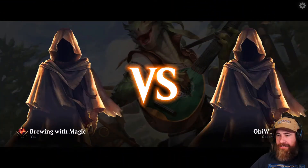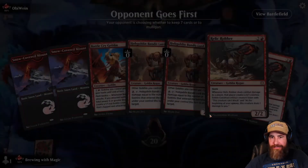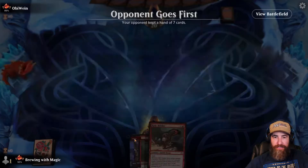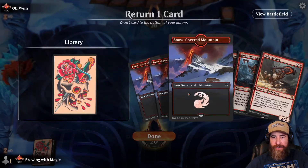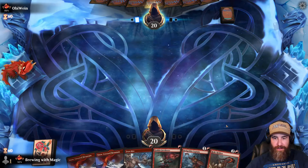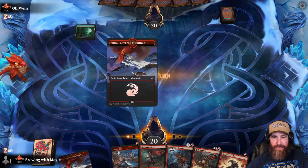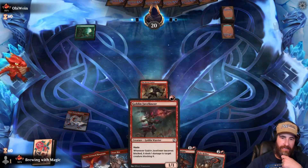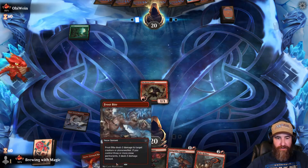Obi Wayne, Obi-one — let's do this! Opponent goes first — it's happened a lot today. We've got to mulligan this — too many three-drops. This is a one-two-three so I'll keep it. We've got to luck into a land. I need all of these but don't want to flood out, so we start with the Tenth District Cadet since it doesn't have haste.